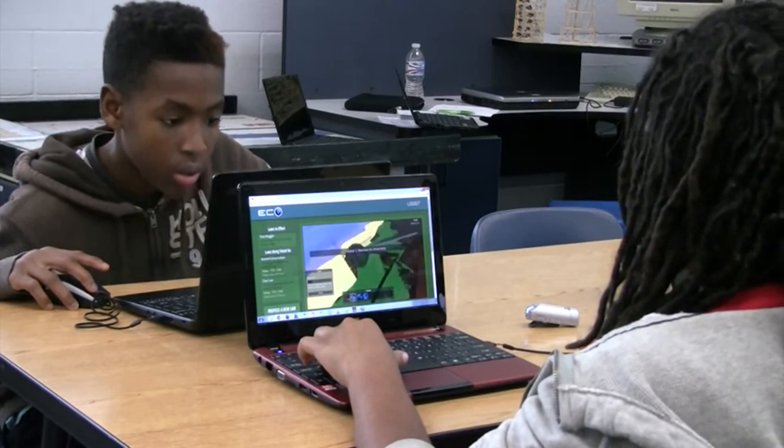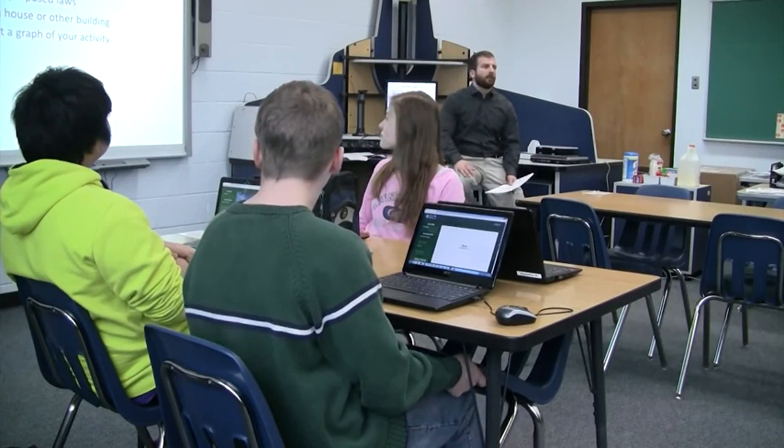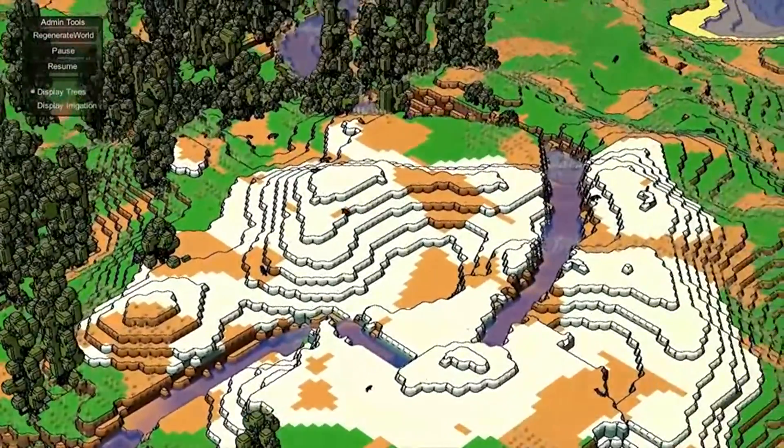ECO is a game that runs on a server in the cloud, meaning the game simulation runs all the time. Students can jump in and out whenever they want — they can play in the classroom or at home. The classroom time is the chance to have a council meeting, discussing with peers what should be done in this world. This is where the role of the teacher becomes really important, guiding this discussion. I see it as a game we can start at the beginning of an ecology unit, coming back to revisit maybe once a week so students can see how things are changing.